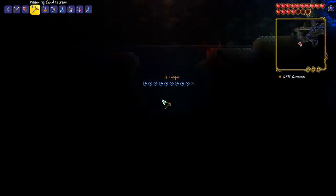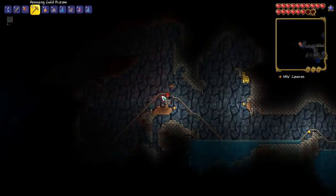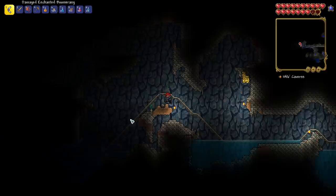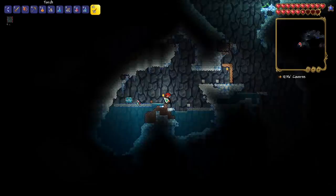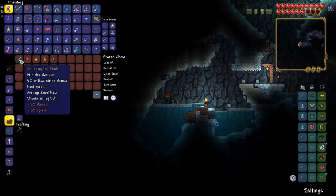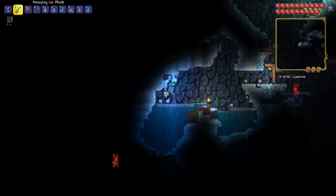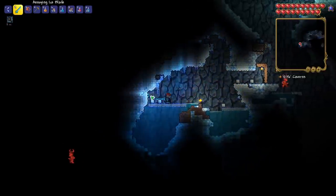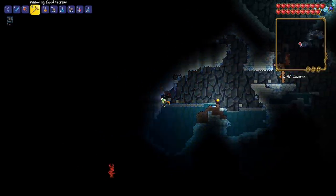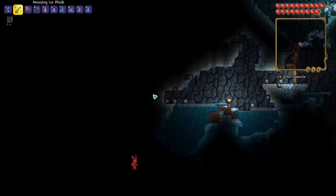We are almost full on heart crystals and still haven't found a double jump, Hermes boots, or anything like that — but we're getting lucky with hearts. It looks like we have an ice biome. We only need one more life crystal and then we are good to go. We got an ice blade — oh yeah! It's got a nice projectile and it's an auto swing, so that's very nice. I really want to find a goblin so we can reroll it, because we're getting some really bad rolls — it's an annoying ice blade.